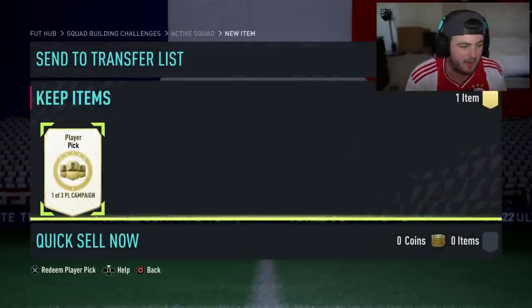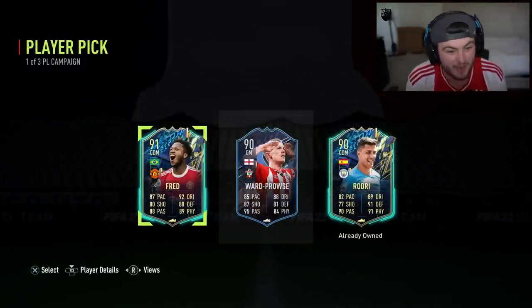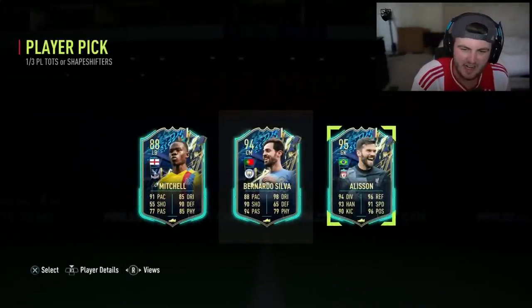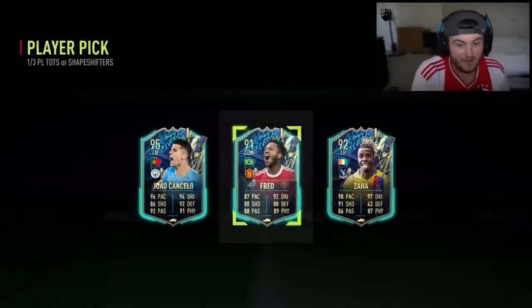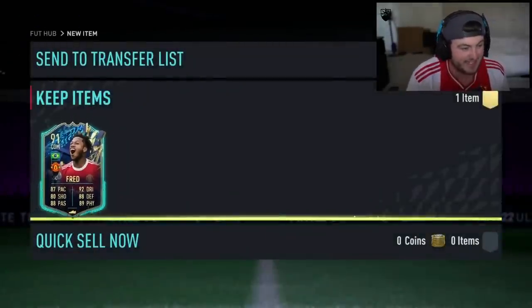Can we start off with a good player, EA? I am actually really happy with that - Team of the Season Fred, untradeable on my account. Very happy with that, we'll take it. Next player pick is going to be all Team of the Seasons again. 95 Allison - not ideal. I like that club name, never seen it before: Hanging by a Fred. And speaking of, there is Fred - we've spoken him into existence.